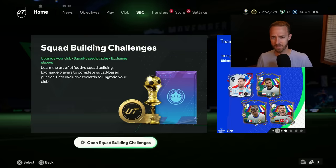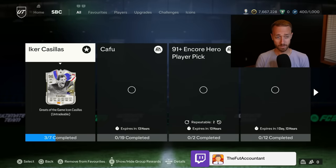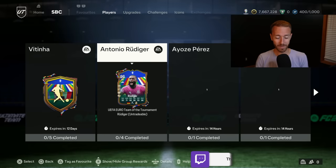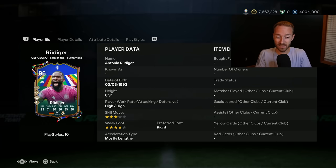Let's go over the content from yesterday, starting with that player SPC. It was a pretty big name player — Rudiger, Real Madrid center back, German. A really nice card for a couple reasons: we got Block Plus, Intercept, Aerial, and Slide Tackle Plus on this Rudiger card.